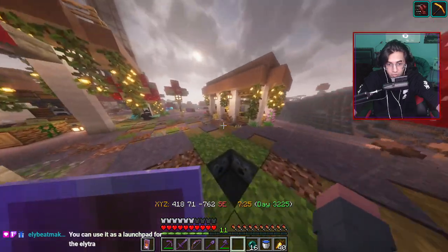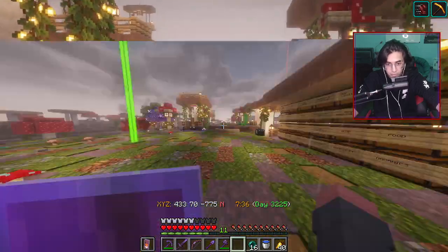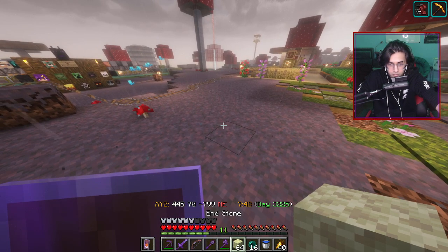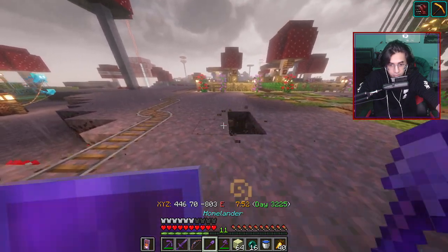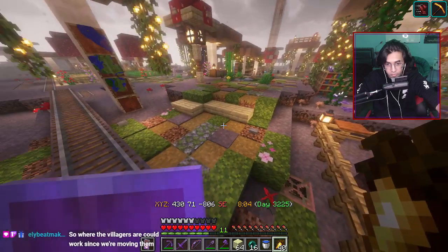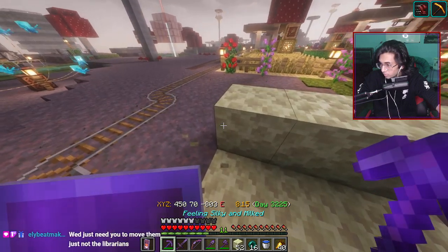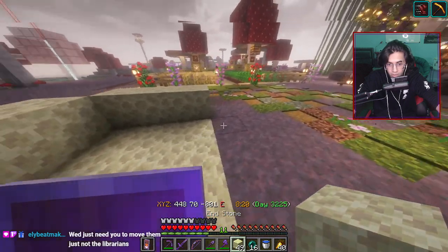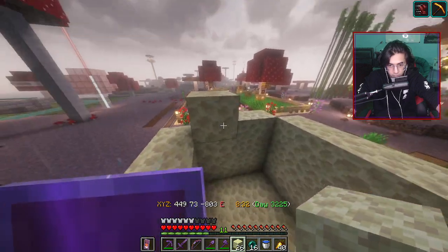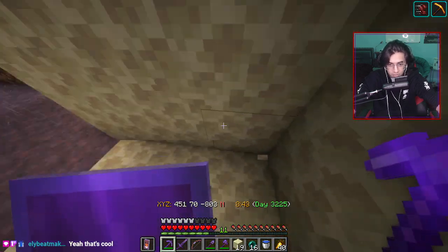Let's put the museum over there, but let's start with the ender mushroom because I feel like that's the easiest thing to start with. I feel like let's just put it near my house — I'm not saying that because I'm building it, I swear. I like this spot. I forgot Swift Sneak — so nice. So this is literally the vibe: it's literally just this.